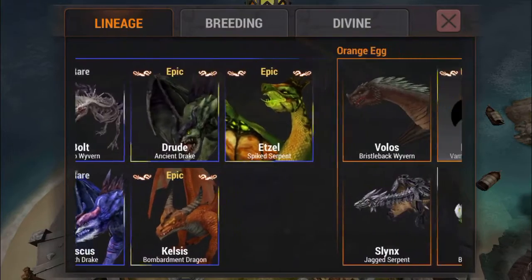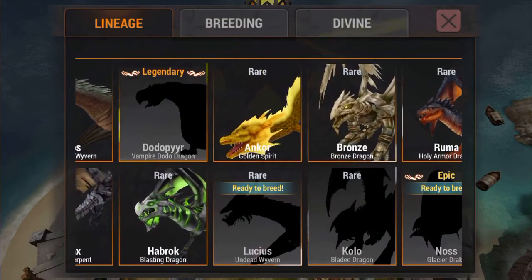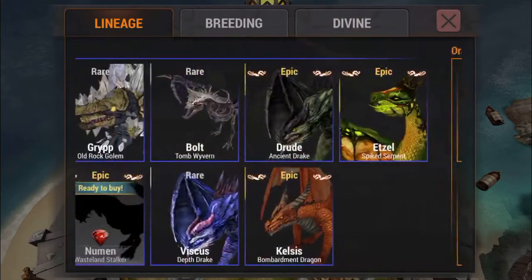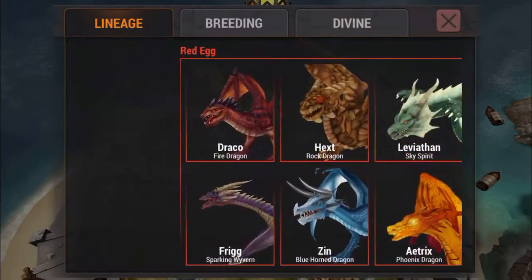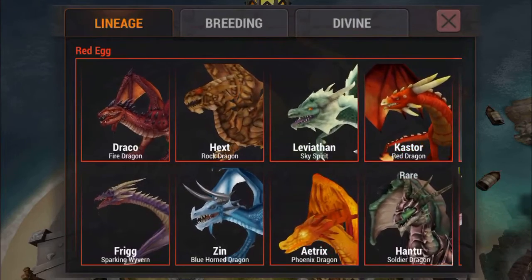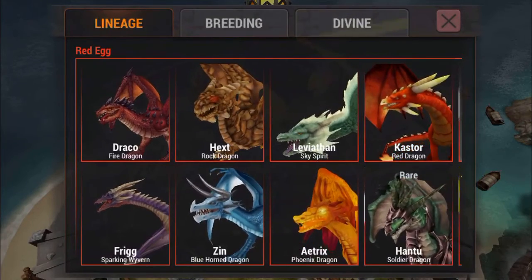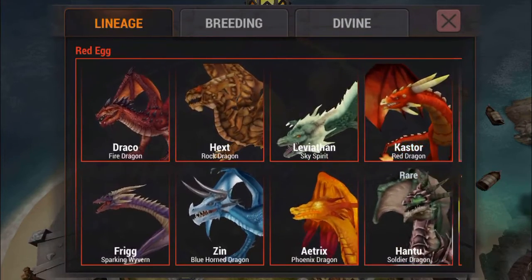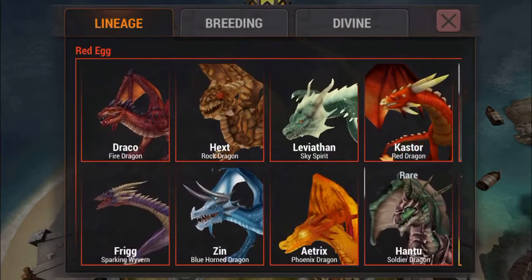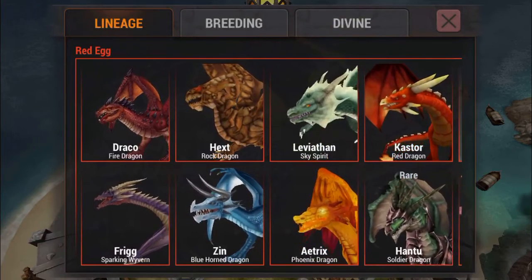You have to get all the way to Bronze, which is a really hard orange dragon to get - the orange rare dragon. You have to level him up to level six and then breed him with Draco, which is the first red dragon you get, and then you have a 100% chance of getting Kelsis. But it's not worth doing this unless you can just play casually and don't really need Kelsis at the moment.